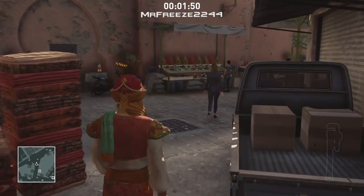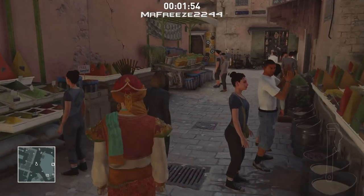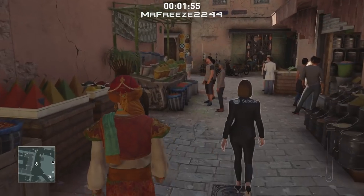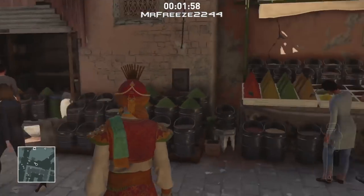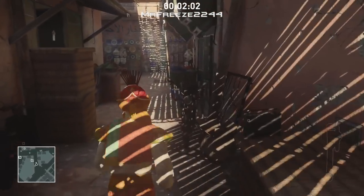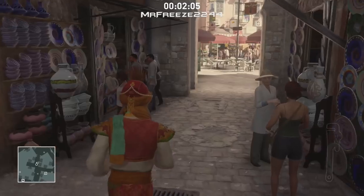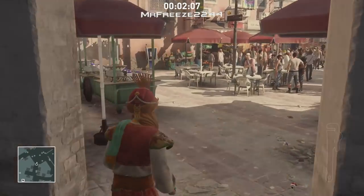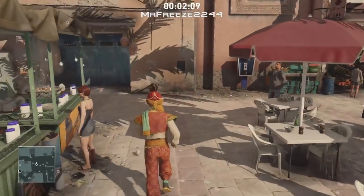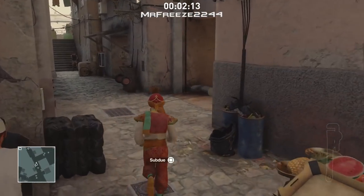To go through it all again: bump into the target, drop a coin, immediately pick up the coin and throw it in the direction where you want him to go. Once he gets relatively close to that location, bump into him again and drop the coin in the cubby hole to the left as shown. Once he goes in there and picks up the coin, wait for the alleyway to clear, then subdue him. Dump his body in the crate and grab his disguise.